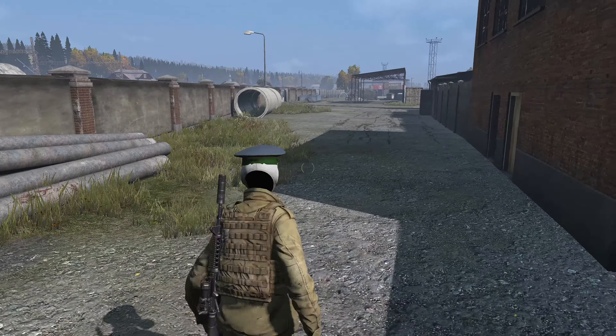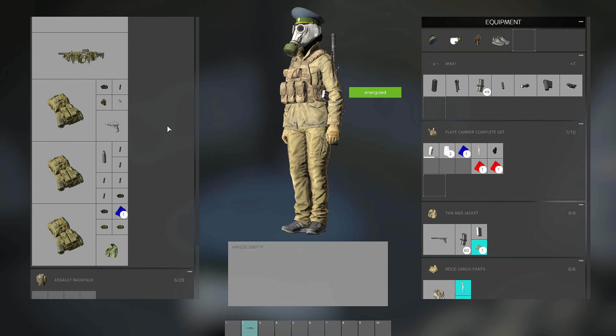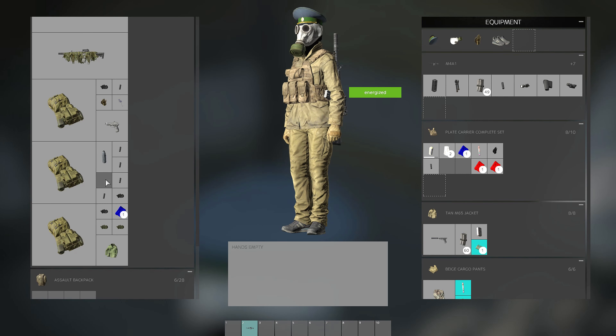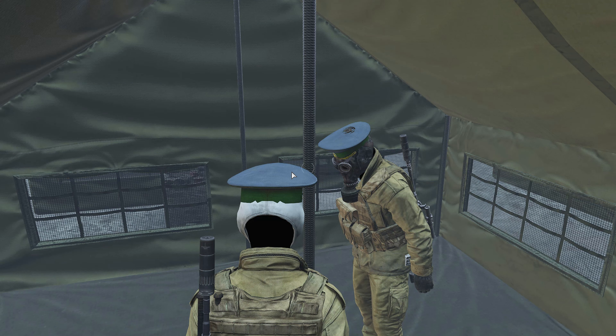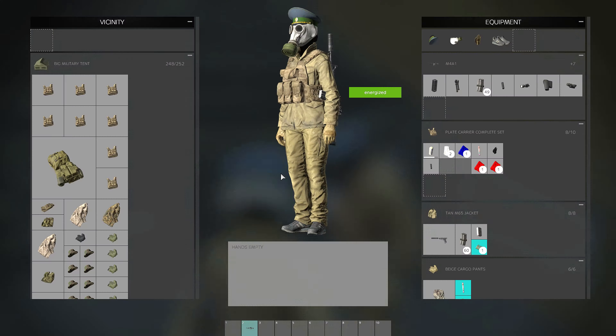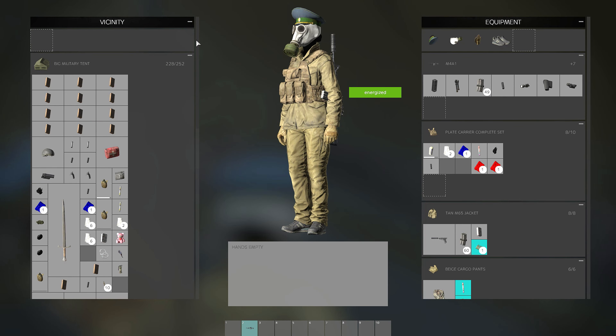In here we have not all of our pristine weapons, but you have a lot of weapons. Outside this is one of our clothing tents — merge vests, boonie hats, everything you need. Right here is a full gun tent with pretty much every gun — SVDs, everything.